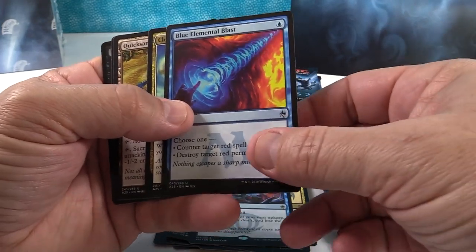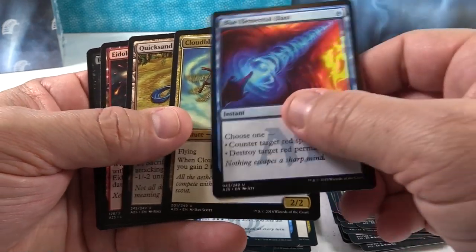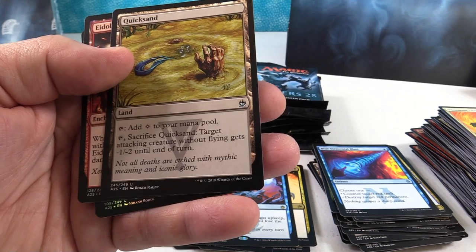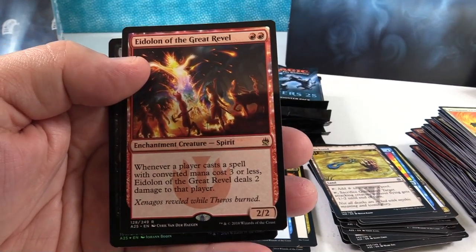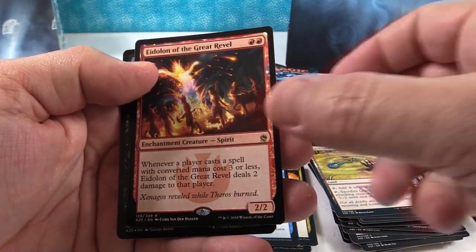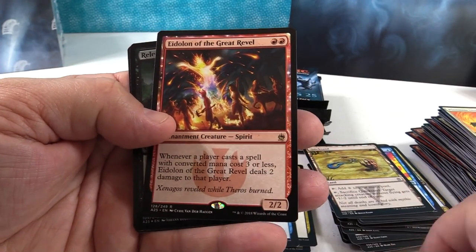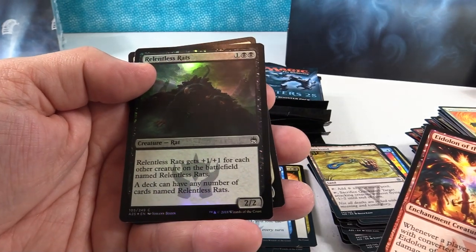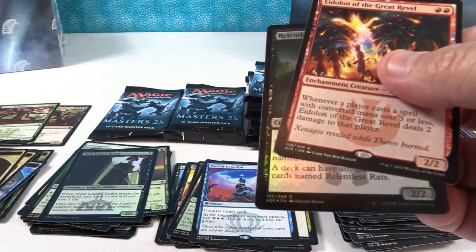It's a weird transition from common to common — the colors are similar. So we have Blue Elemental Blast, Cloudblazer, Quicksand — cool looking artwork, that was from Visions. And Eidolon of the Great Revel — this is actually really cool because this is showing up in a bunch of burn decks right now. I wonder if this has some room to grow. Then we have Relentless Rats in foil — ooh, sweet! Nice. And then a Soldier token.